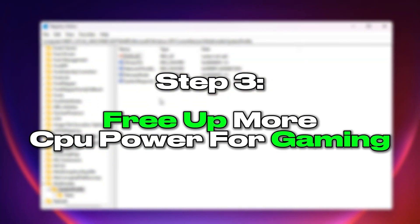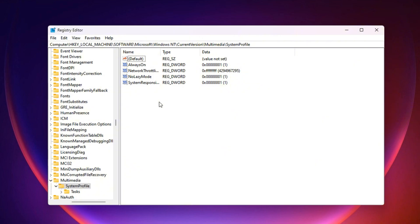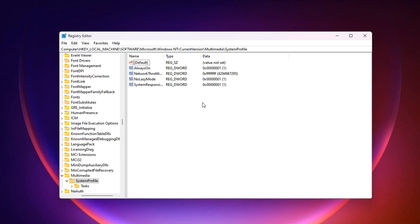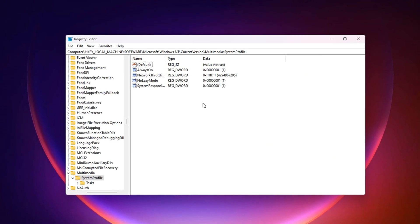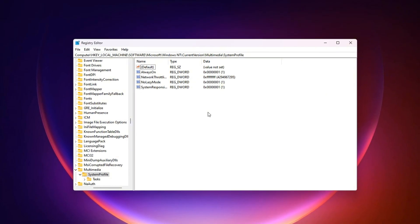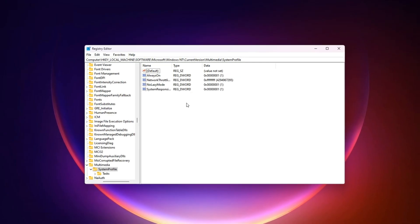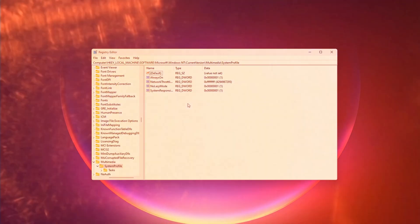Step 3: Free up more CPU power for gaming. Windows has a built-in CPU reservation system that quietly sets aside a portion of your processor's power for background services regardless of what you're doing. By default, it keeps 20% locked away for tasks like updates, file indexing, and telemetry. While this is meant to keep the system responsive, it's a problem for gamers who need every bit of CPU performance for demanding titles — this reserved percentage can cause frame drops, slower load times, and stutters during heavy scenes. Lowering it gives your game a bigger share of CPU cycles, resulting in smoother and more consistent performance.